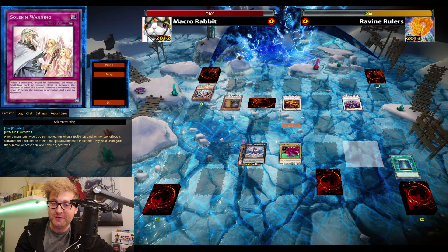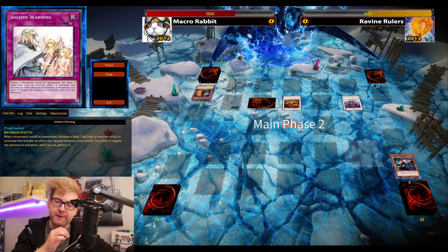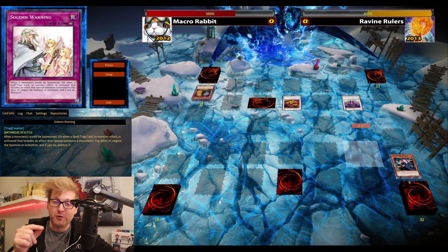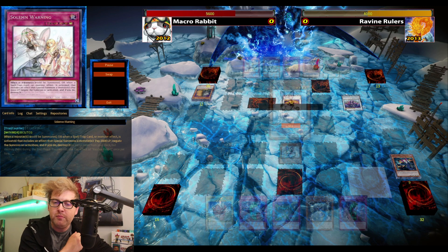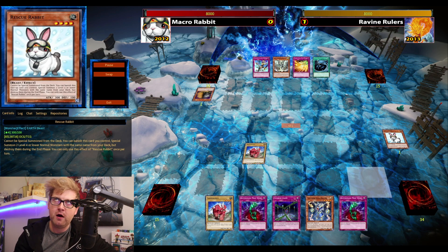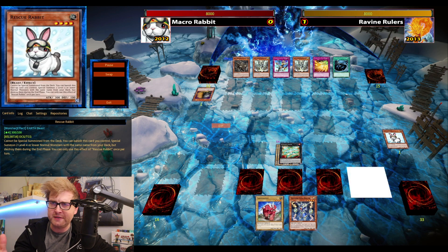My other set is a Prison, which doesn't do that much here and gets destroyed by Scrap Dragon. Imagine if the Prison had been spun back to the top of the deck — a Warning would have been activated on the return and the game probably would have been a bit different.